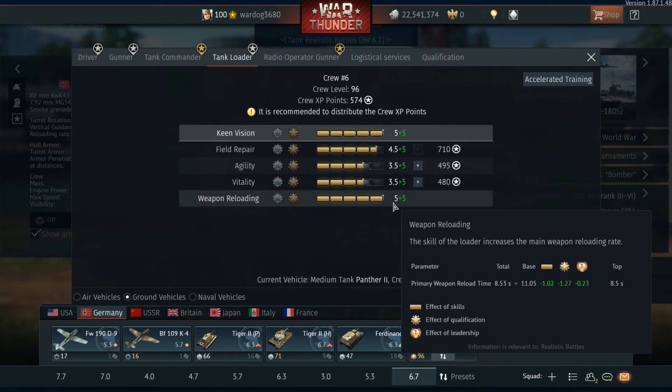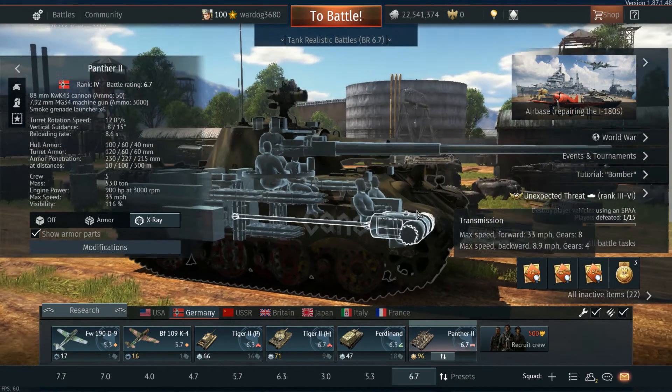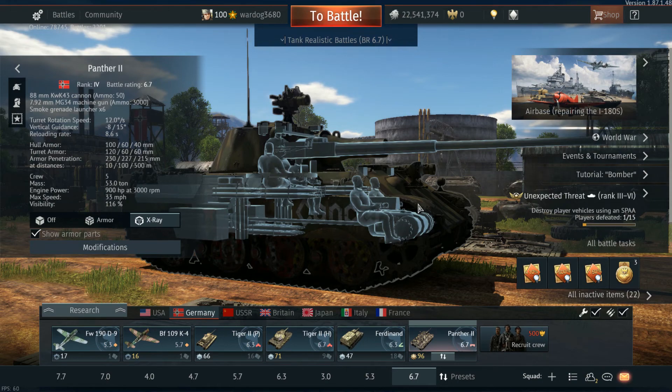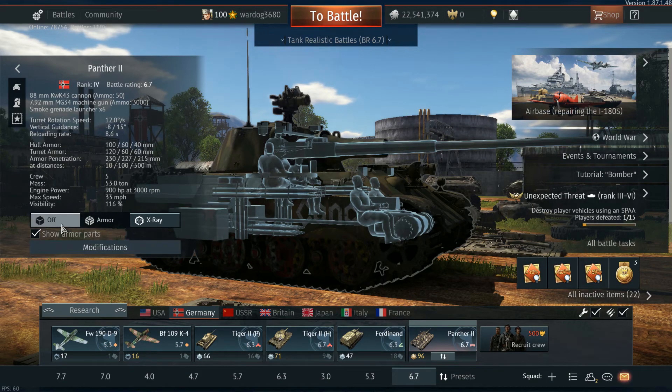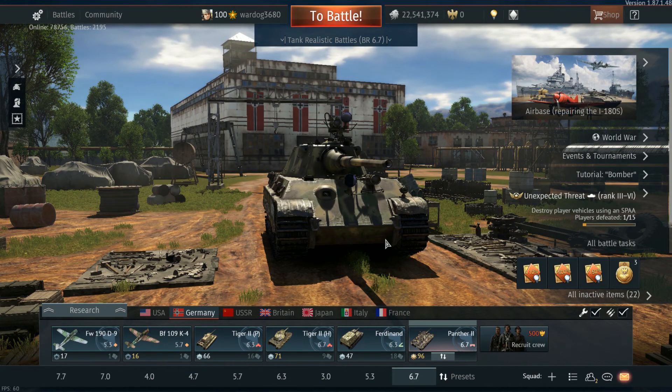11 seconds on the battlefield front lines is a long time - someone can drive from 50 meters away and by the time you have two seconds left on reload, they come around the corner and shoot you. If you have a big reload and you obliterate someone, suddenly their friends show up and you're gone. Short reloads, speed, decent armor, and a good gun - those are the four things you really want in War Thunder.